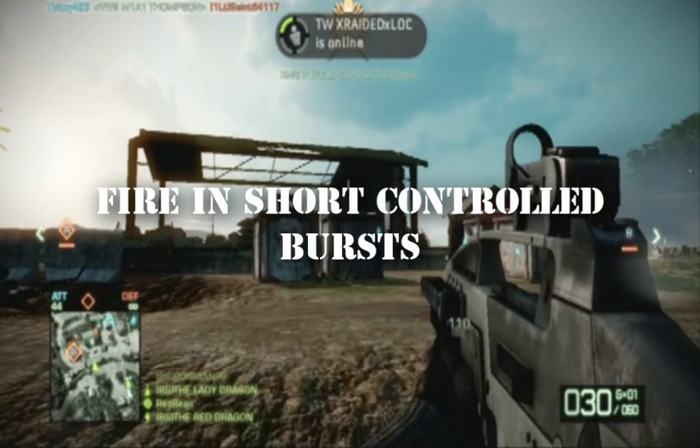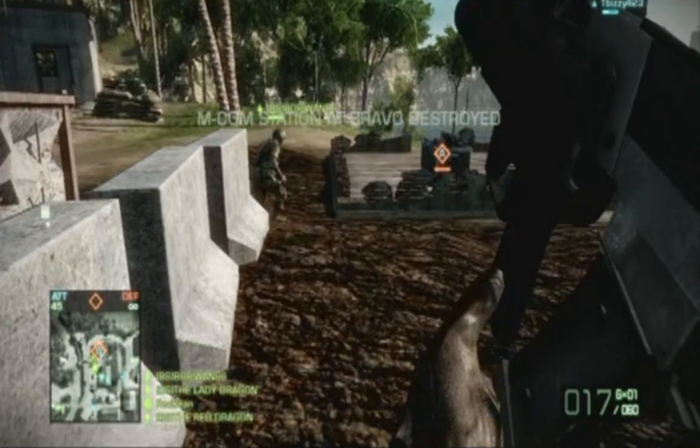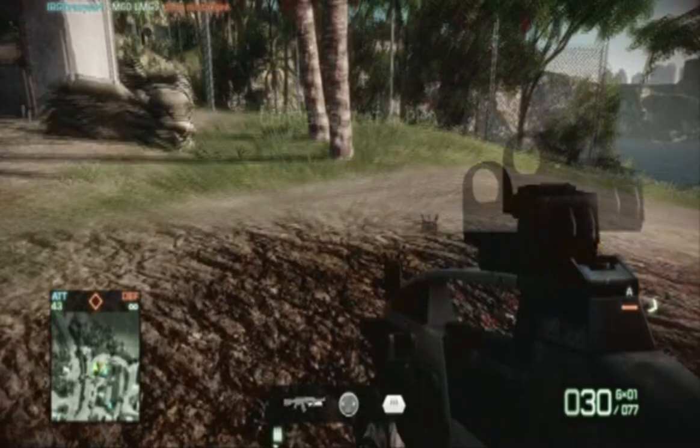When you fire your Assault Rifle, you want to be sure that you're taking short controlled bursts. It's the most accurate way to fire your gun, especially from any distance whatsoever. If you want to be accurate, do that. You'll also see I'm reloading constantly after I shoot somebody and I see that it's clear.